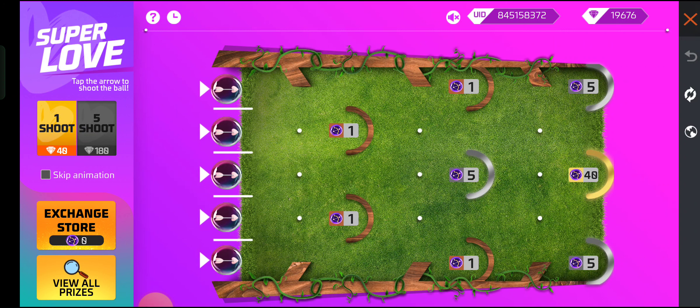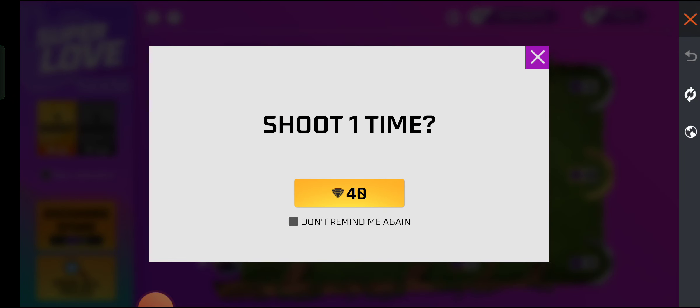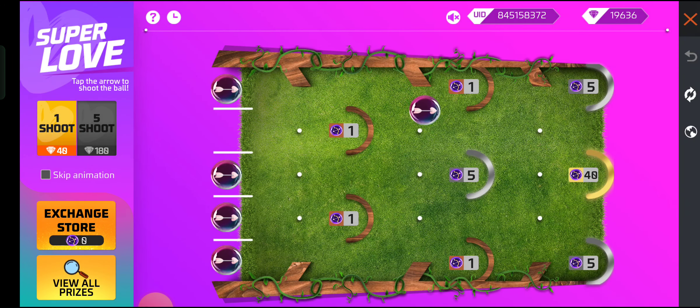If you want to use this emote, you can use this emote. First, you can shoot 40 diamonds. Click on the shoot. Click on it. 40 diamonds, 40 diamonds. Which token?